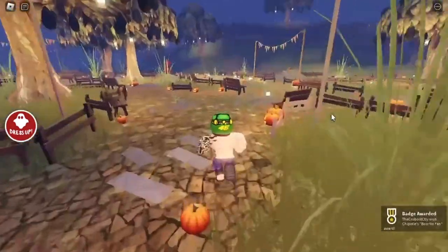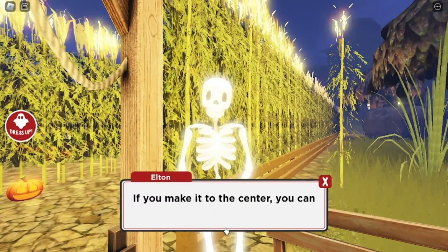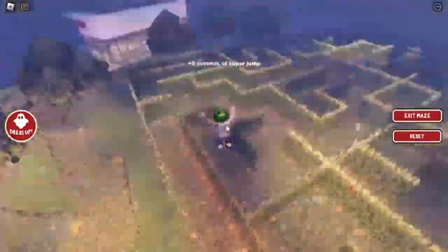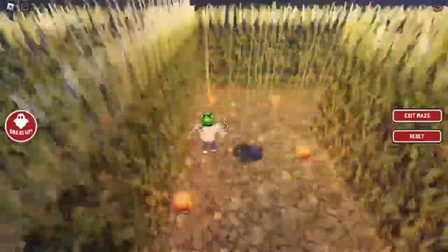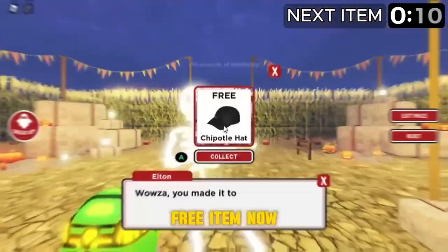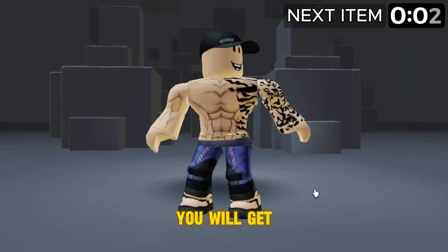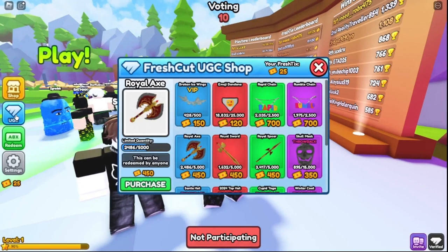Follow where I go again. Go here to enter the maze — you need to talk to the skeleton again. Read the instructions to know how to play the maze, then reach the maze checkpoint and go to the center. Here's the maze checkpoint — now let's find the center. This is the center of the maze. Click the collect button, and when you see this badge it means you got the item. Go to accessories and then head — you will get this black Chipotle hat.